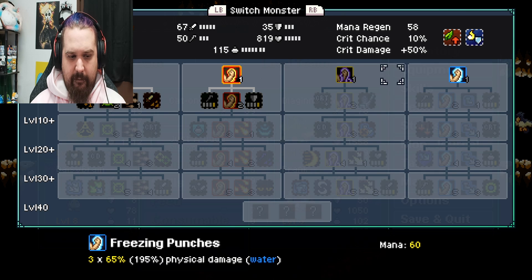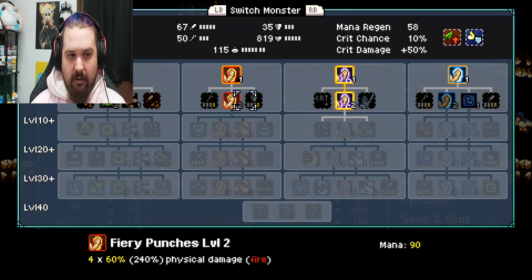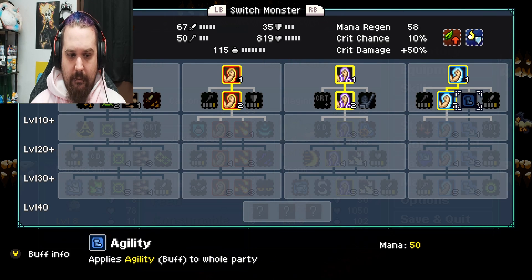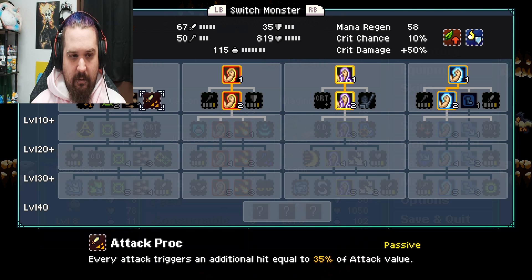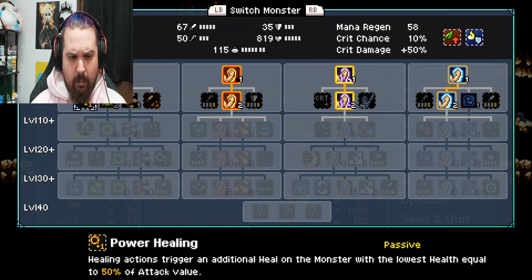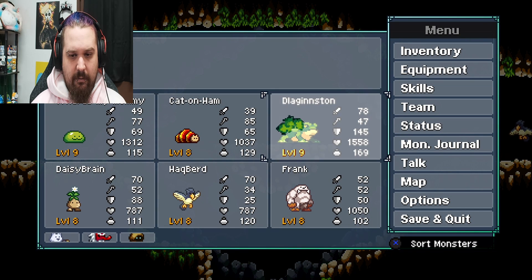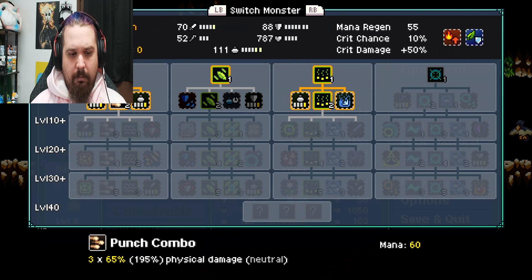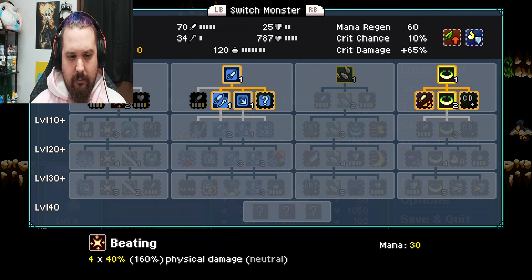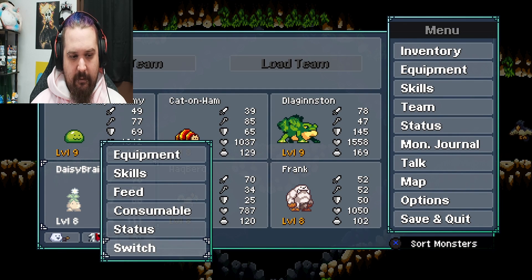Okay, so just a dude: punches, punches, punches, and heals. I think we need to give him punches all the way around. Agility buff, heroism, defense, blast — any auras? Power healing. Yeah, okay, double heals. Skills-wise: punch damage, damage, damage, a bunch of debuffs — no, just air damage and buffs.